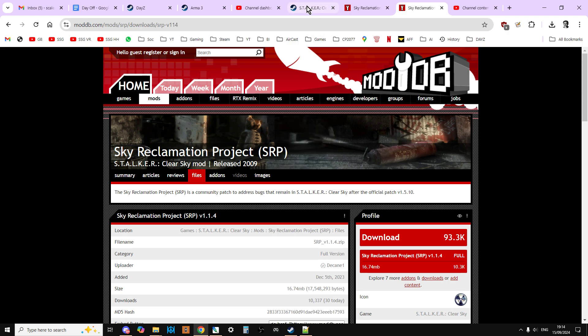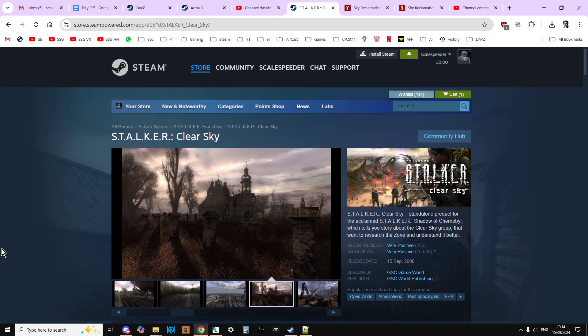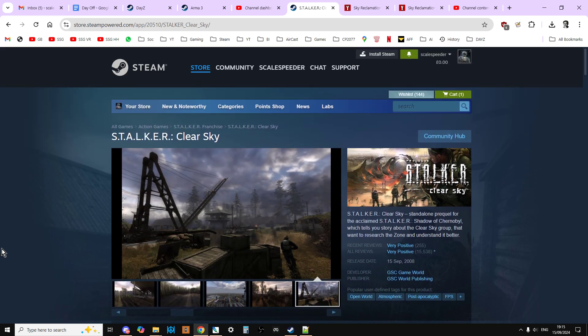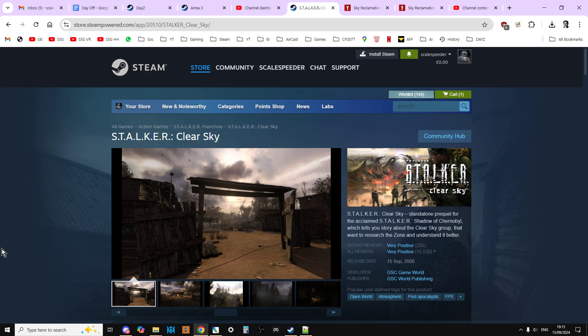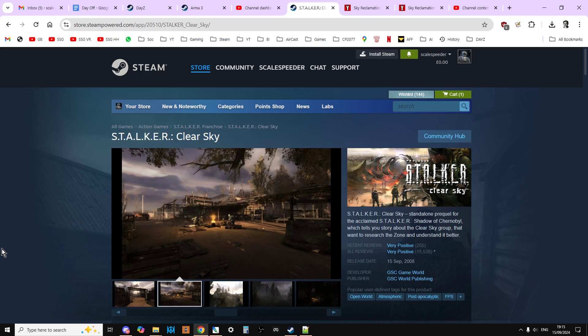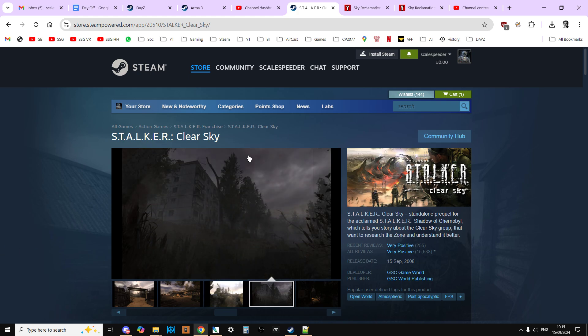I'm going to assume that you've got STALKER Clear Sky, you've installed it on your local PC, you've fired it up once and then exited. When you're installing mods, especially things like SRP, it's important to note that you really want a clean install of Clear Sky. Also, if you're installing other mods, check — they may well include the SRP mod as a base for what they do.